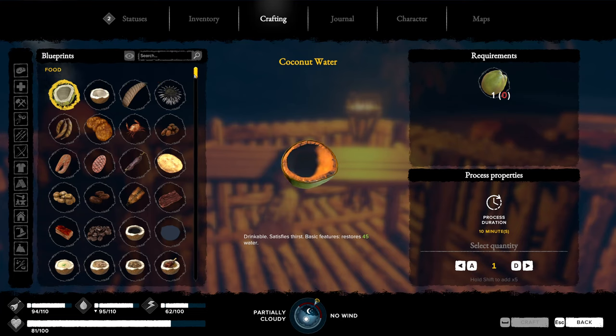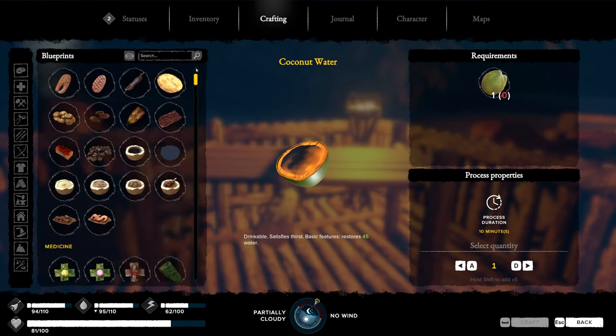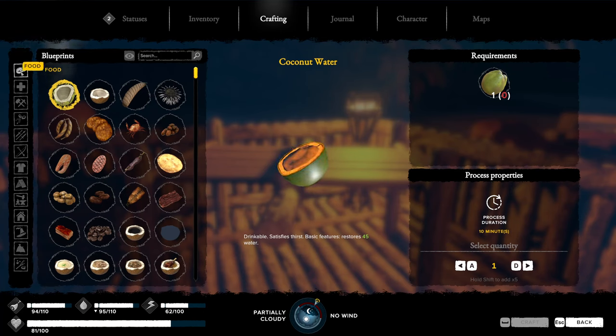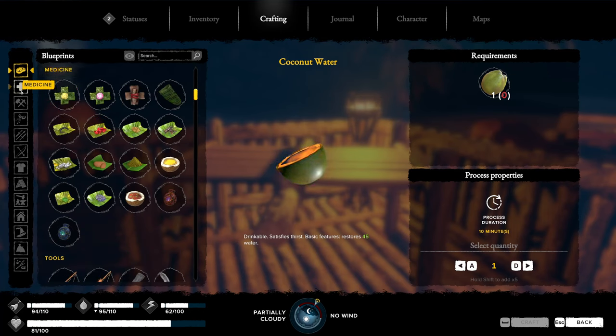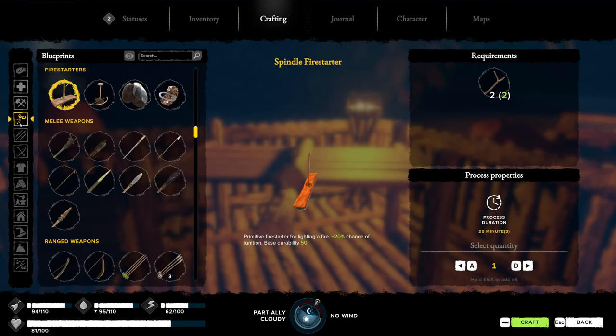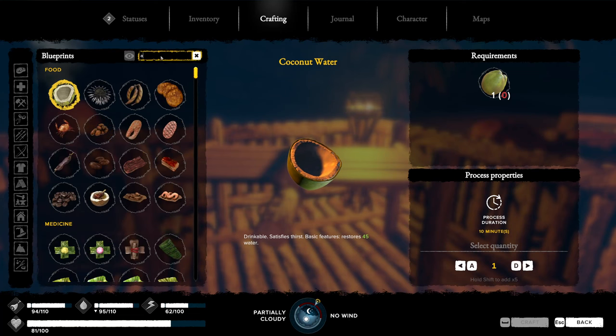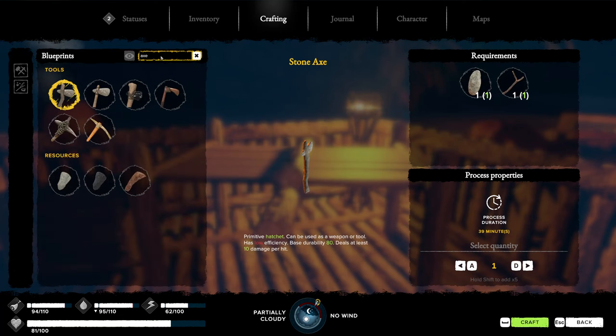When looking at the crafting interface, you can scroll through all the blueprints you know, select categories on the left-hand side — pictographs divided into food, medicine, tools, fire starters, and more — or you can search for a specific item. For example, type 'axe' and it will show you all the axes you can build.